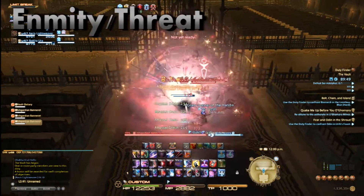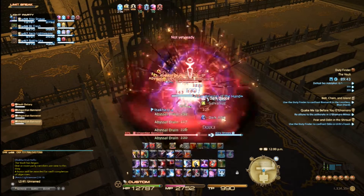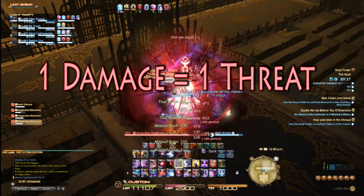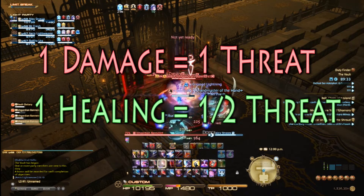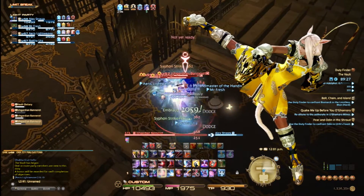The first and most important thing we need to talk about is enmity, also known as threat. For the remainder of this video, we'll just call it threat to keep things simple. Threat is gained from using abilities that deal damage or heal. One point of damage equals one point of threat. For damage dealers, you can simply know that every time you deal damage, that much threat is gained on the creatures that receive the damage.